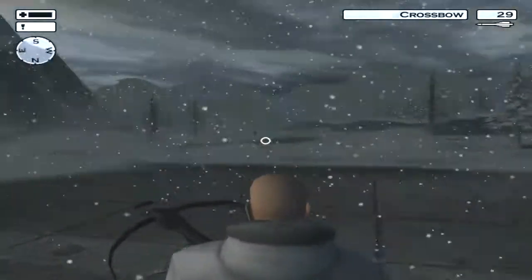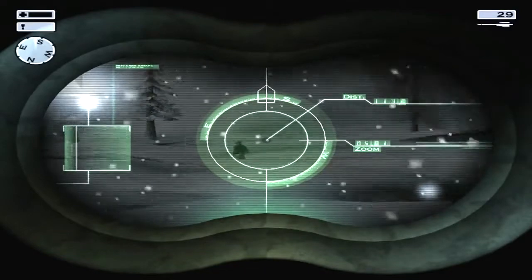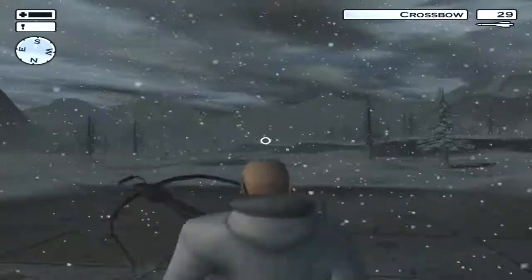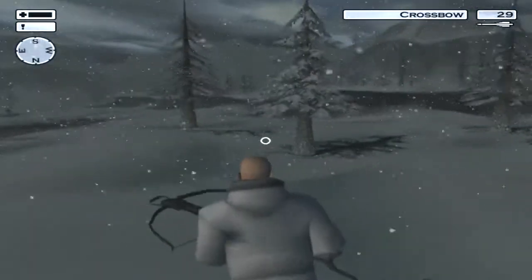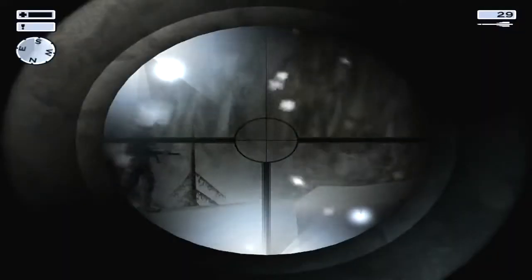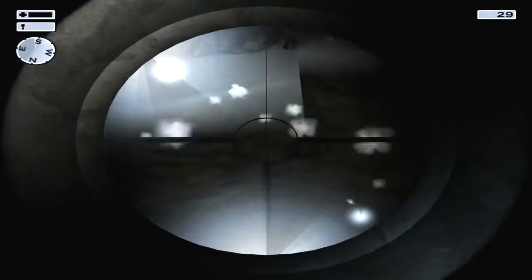Welcome back everyone to Let's Play Hitman 2 Silent Assassin with your host Akatux the Third, aka Joey, that is me. We are in the snowfield and we have two soldiers to take out, but since we are allowed to make one kill we only take out one. Then we begin the second most hated mission in Hitman 2.